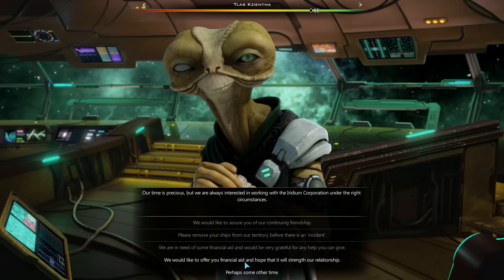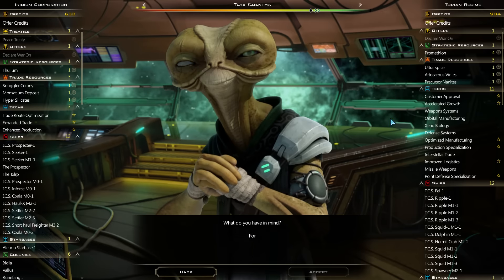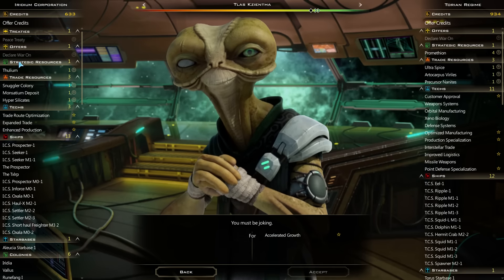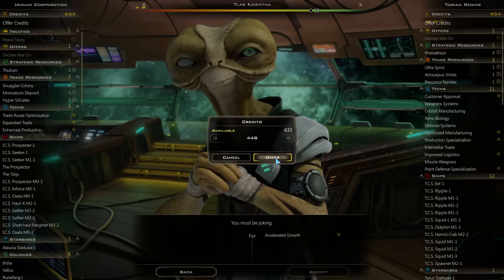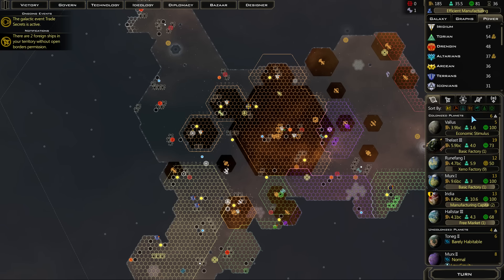Torians - can we ask you for financial aid? Not for 15 turns. How much do you want for that accelerated growth tech? 448 - we'll take it. Sounds great. More growth. I like it.